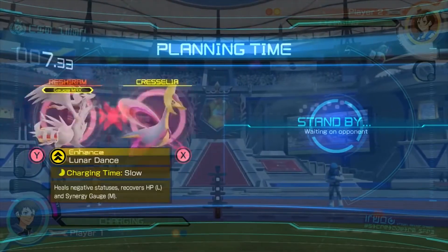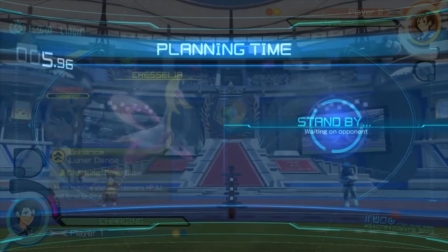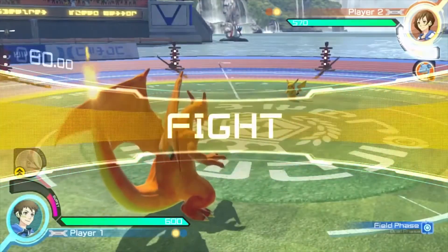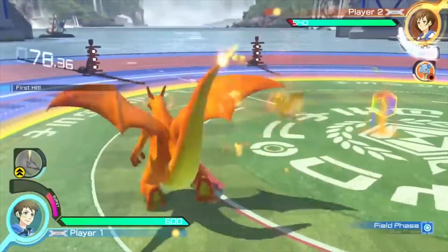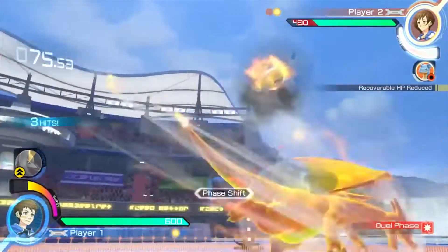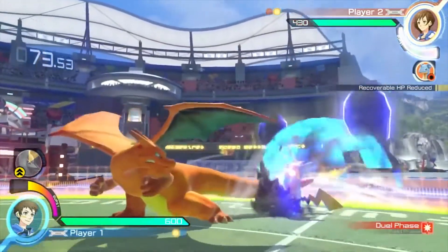The fighters are Scizor and Darkrai, Empoleon and Croagunk — and they're all unique, different fighters with different styles, which is really interesting. Bringing them over from Japan to the United States, and then they've also added Decidueye, which is an exclusive fighter for the Nintendo Switch version.